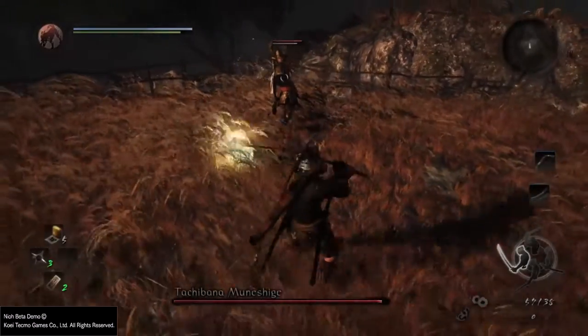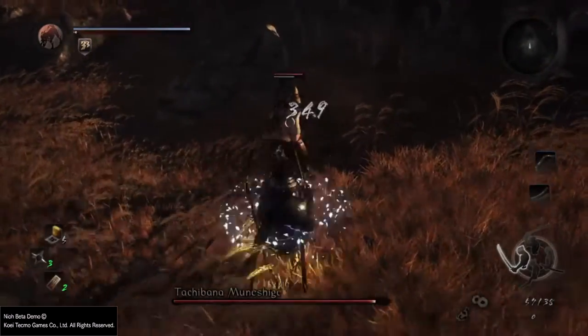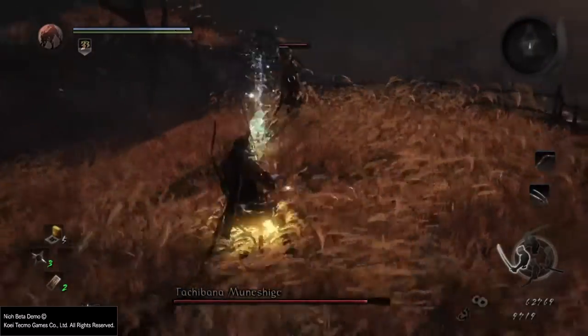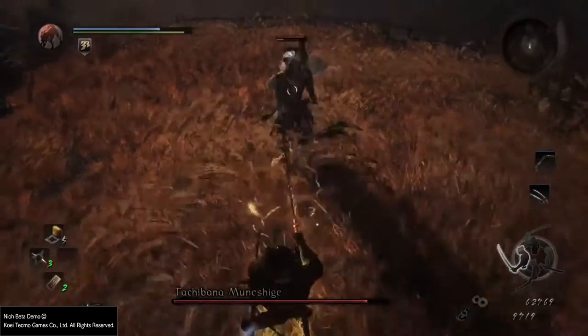The last one is the spirit summon. It doesn't do considerable damage, but the problem is that it staggers you in place, leaving you vulnerable to a quick draw. It also applies a slow effect.